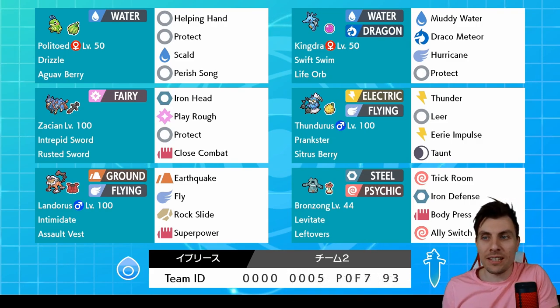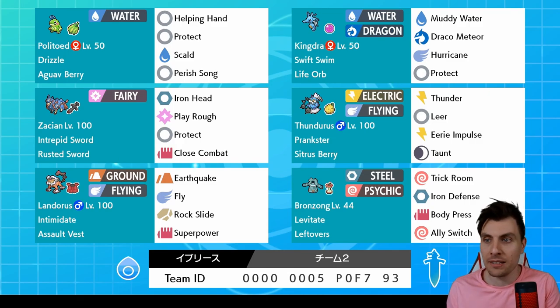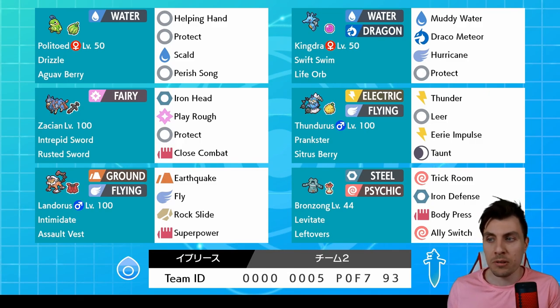Today we're going to be continuing on our VGC Series 8 content featuring another Zacian team. But this one's a little bit different from ones we've featured in the past — kind of taking advantage of the rain mode within this team. We're seeing it pick up a little bit of usage recently, especially with the Politoed Kingdra, which gives a lot of protection against Zacian, helps disrupt the weather, and gives you some nice offensive options outside of just that restricted Pokémon.